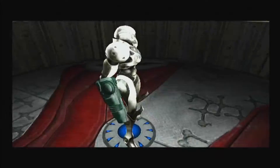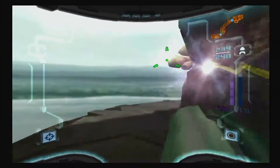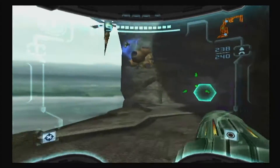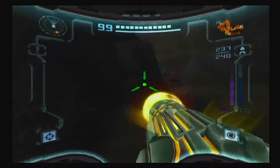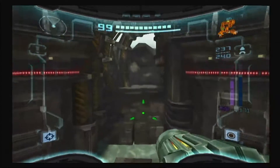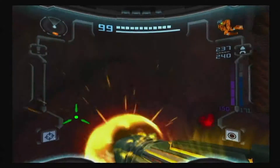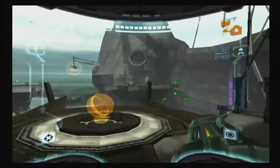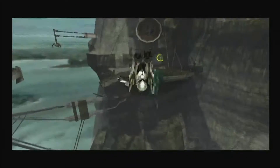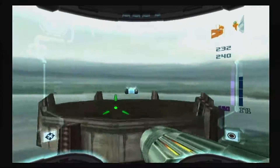I'm just going to do a big circle around starting with the left side. We're actually going to move this way because there's unexplored spots we can go to. Now you need super missiles and power bombs here. You can get this item with the super missiles, but if you want to get everything over here you need power bombs.